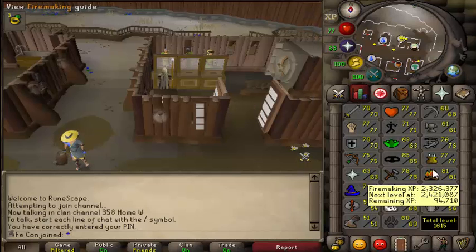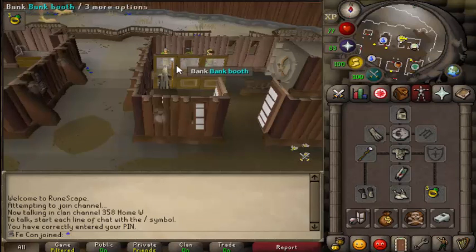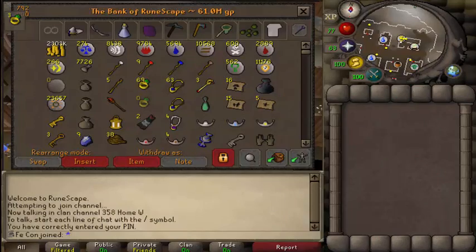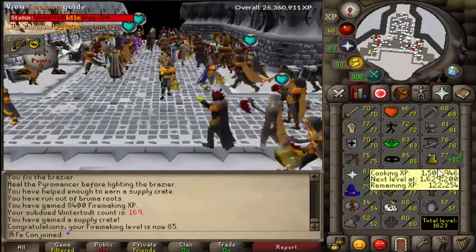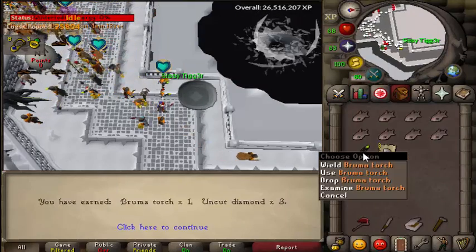I'm gonna go back to some firemaking. I'm still going for 99 — it's pretty easy to do while I'm woodcutting on TIG. I'll go get the phoenix pet. 85 firemaking now. Now I'd use an infernal axe, but I'll never be able to get that. Damn it, I got another Bruma Torch.